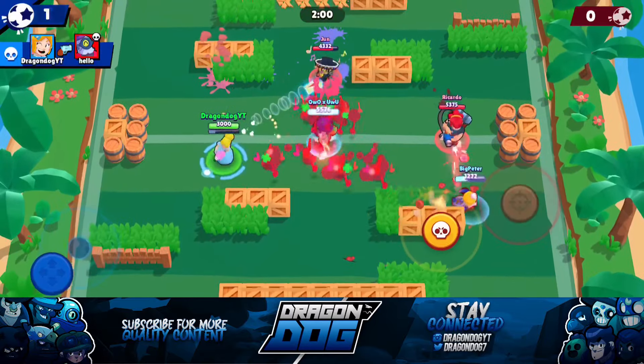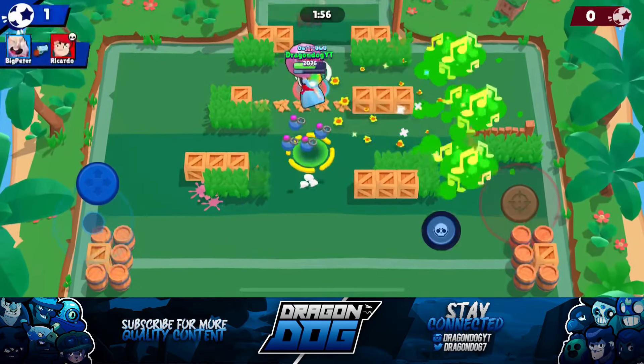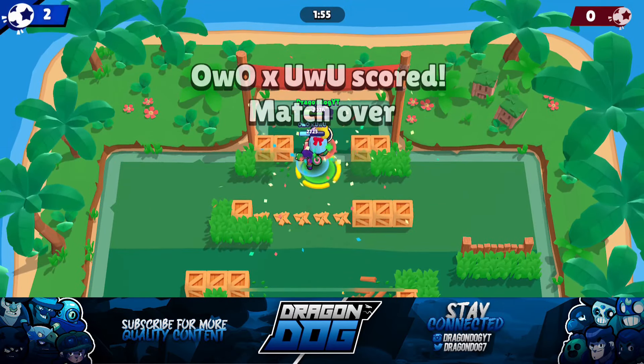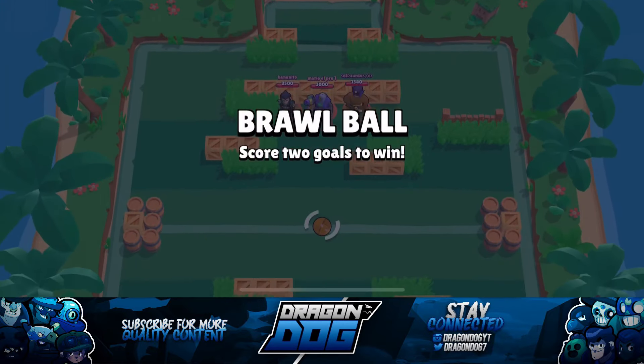Getting into the game here you can see I snipe the Barley and kill him really easily — he's pretty predictable in how he's walking. A Rosa just walks it right in with a super and that's an easy 2-0 win. Going into the next game, we are facing a Colt, a Rico, and a Primo.